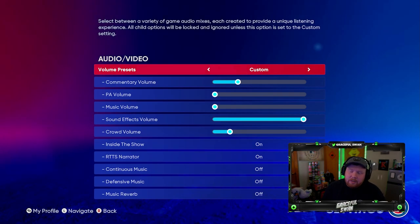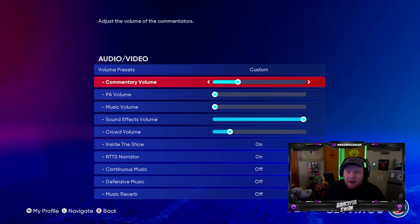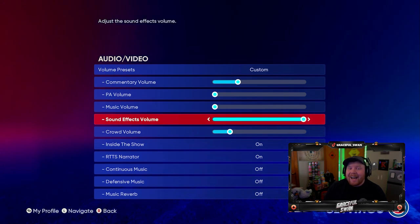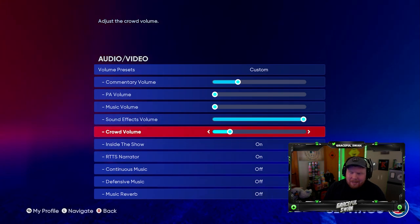Lastly, I do change my audio settings for recording videos — I don't want the music or PA volume on. I keep commentary fairly low but still there sometimes. Sound effects all the way up — I want you guys to hear that perfect-perfect crack. Crowd volume I leave on a little bit; it adds to the moment.